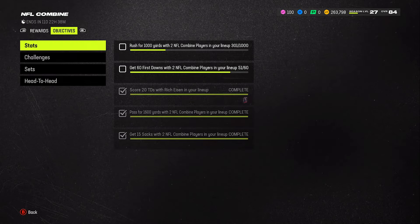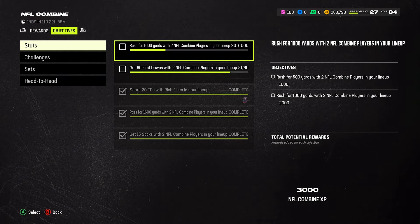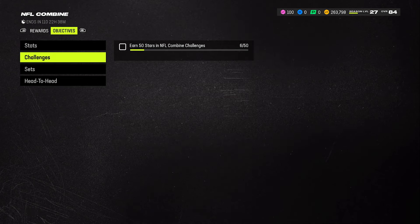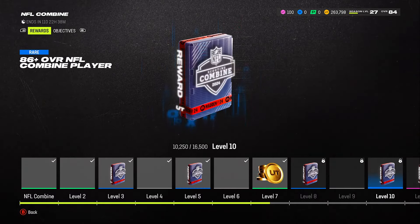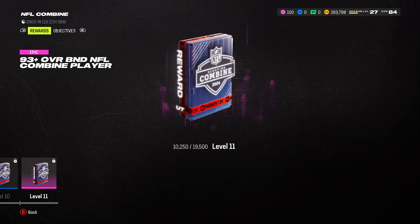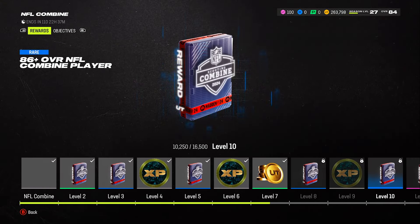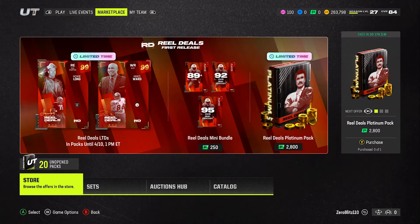I'm going to show you one more field pass, then show you my team, and then open up the packs. Here's the NFL Combine — I'm almost done with that. As we go through we'll see what else we need. At the end there's a 93-plus reward; I'm not really tripping on that, and I'm not going to waste too many coins completing sets just to get it. Alright, so this is the team I have so far.